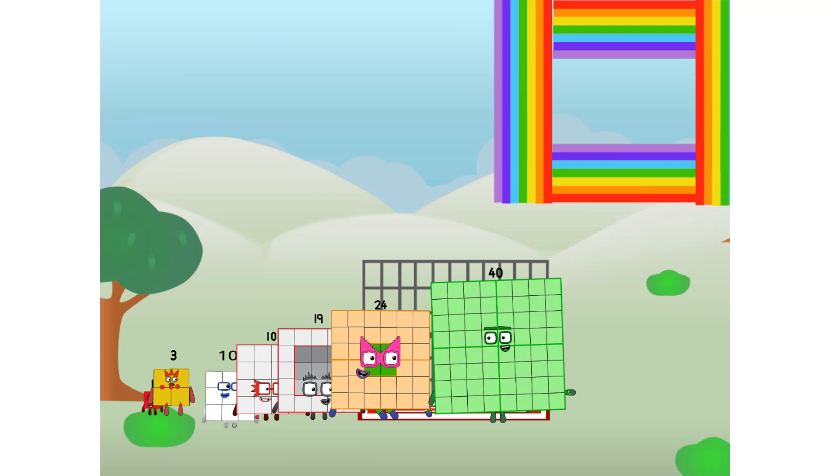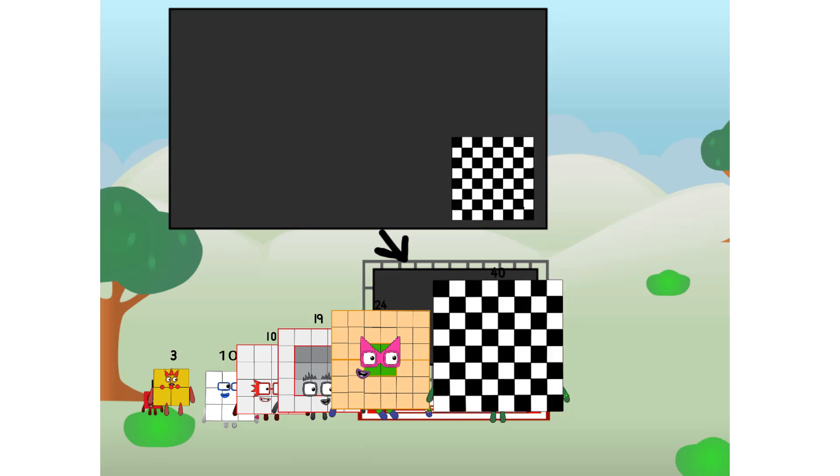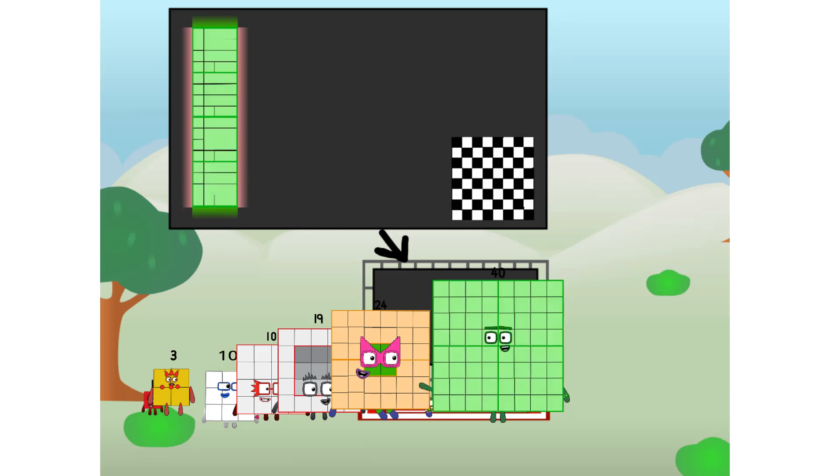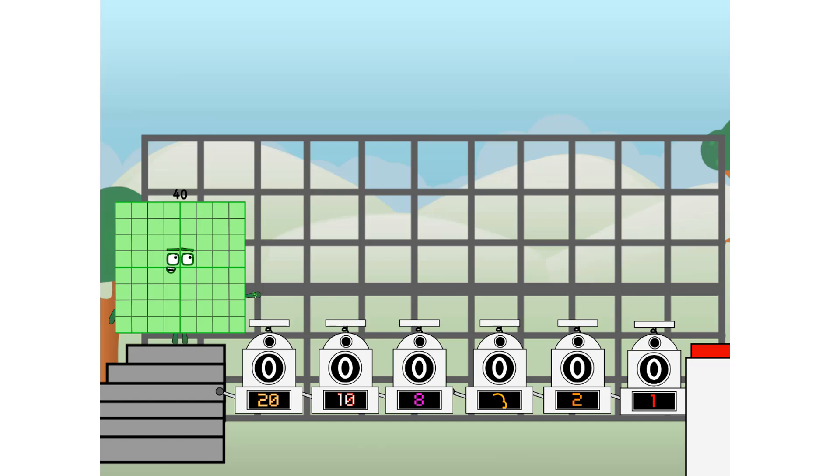There you are! This way. I've got so much to show you. I am 40. And I can be a strong square, a chess board, a super rectangle, 8 octoblocks, or even a super cube. But today, I want to show you a little trick I call Binary Boosters.